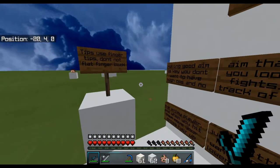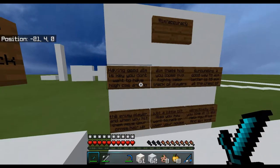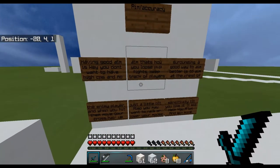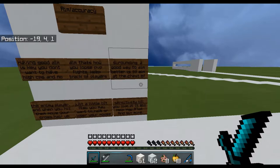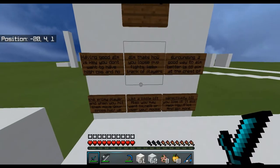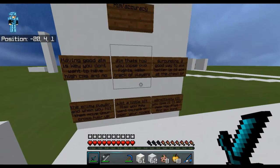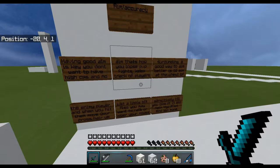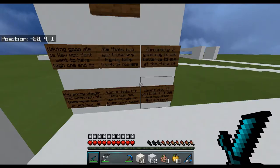Aim and accuracy is another big one. Having good aim is key — you don't want high CPS and no aim, that's how you lose PvP fights. Keep track of players moving around. A good way to aim better is to aim at the chest of the enemy player, and when you hit them, move your crosshair up slightly.